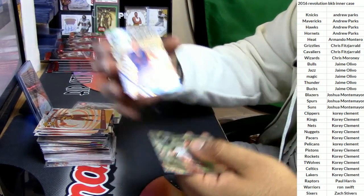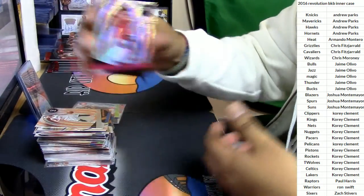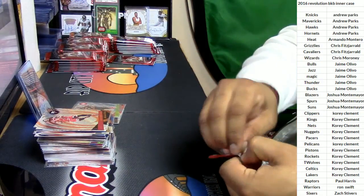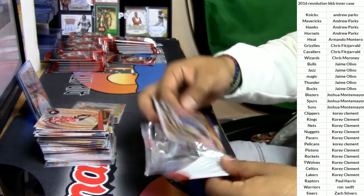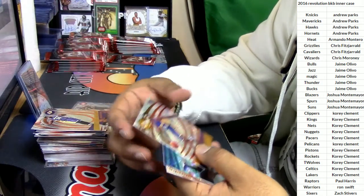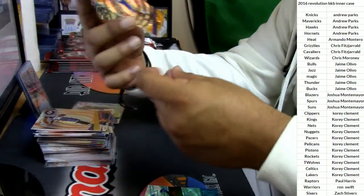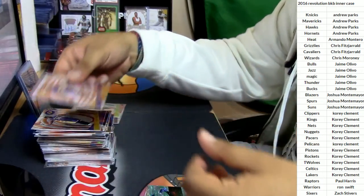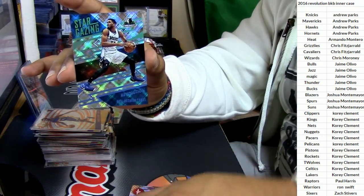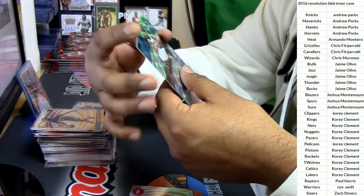Henry Ellenson, Pistons. Jeremy Lin, Nets. Jimmy Butler, Bulls. Julius Randle, Lakers. Brandon Ingram, Lakers — nice, probably should sleeve this bad boy right here. Another Stargazer — Carl Anthony Towns, numbered to 100. Numbered to 100. Very nice. I think I'm starting to see what's going to be what. James Harden, Rockets. Russell Westbrook, Thunder.